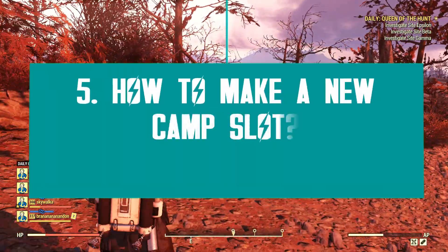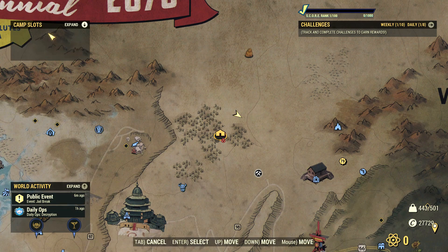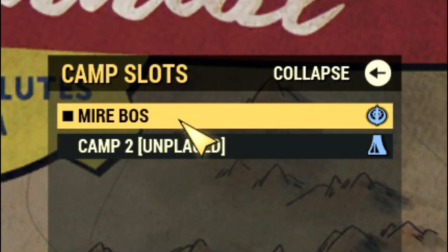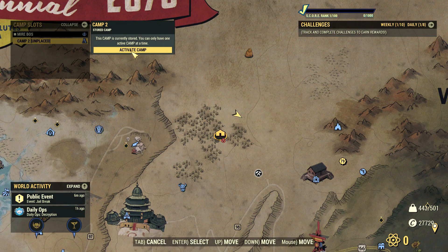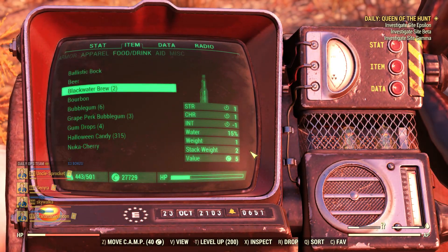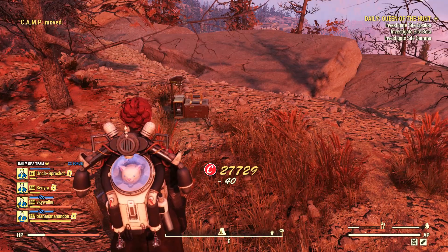You're probably wondering how you can use another camp slot or make a second camp. It's very easy. As soon as you log in once Update 26 is live, your existing camp will be assigned to the first camp slot. The second one is automatically set as on-hold until you decide to activate it and start building. If you wish to make a second camp, first activate the second slot through the map interface, then head to a new location and move your camp placement item, just like you would do to move your camp normally. You have to pay a few caps to do this, but your main camp will not be destroyed — it's saved safely under the first slot.